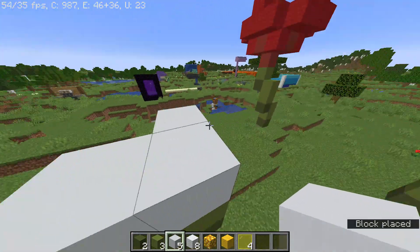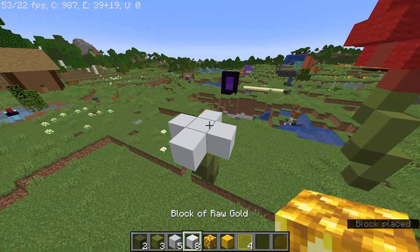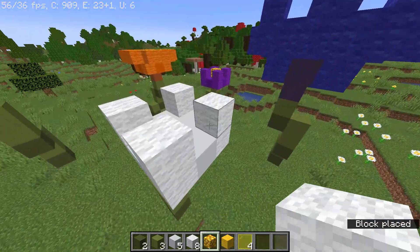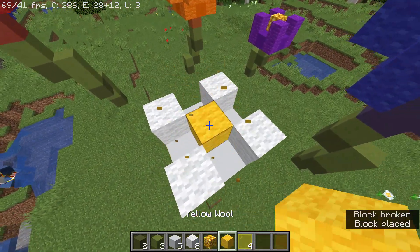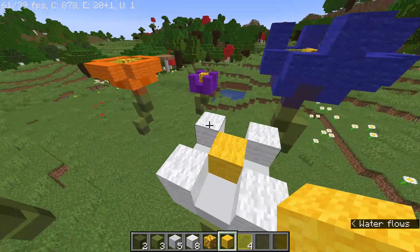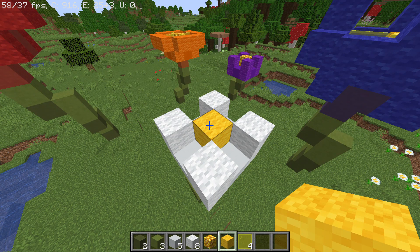Then place the concrete or wool — whichever you think looks better — in a plus shape. Add wool on the corners and build it up like this, then you can place gold or wool on the inside. Thanks for watching and I'll see you next time.